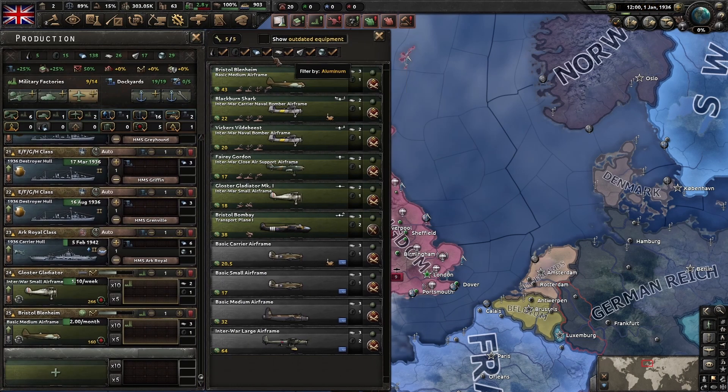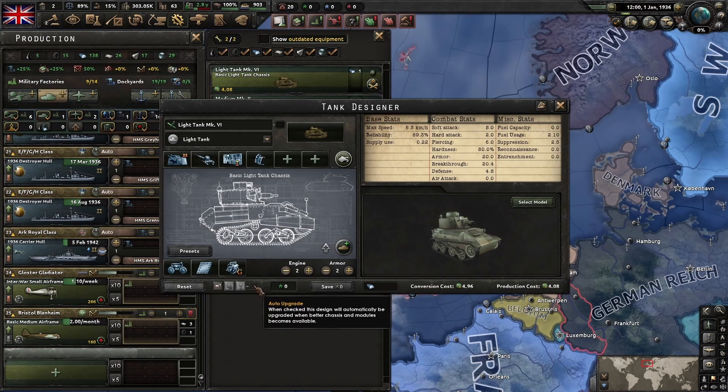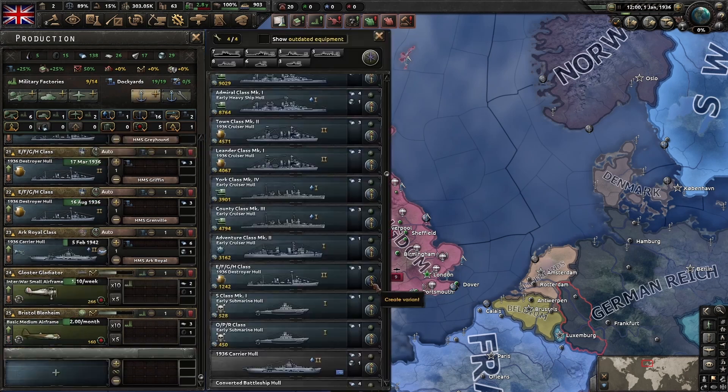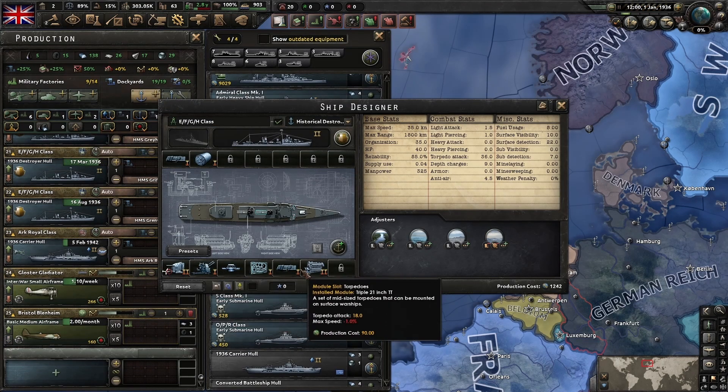We're going to make heavy use of the auto upgrade button - that's this little button down here. If you tick the button and hit save, every time you research a tech that is related to tanks, planes, or ships, it's going to update any modules you have better technology for. It doesn't matter what the tech is, as long as it is a naval, air, or tank related tech.